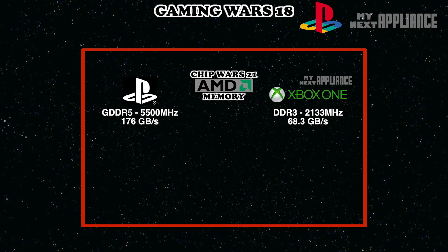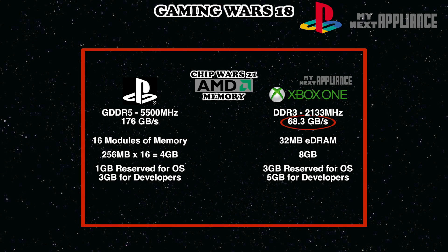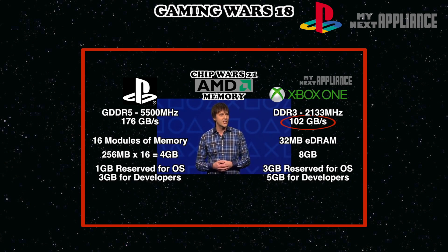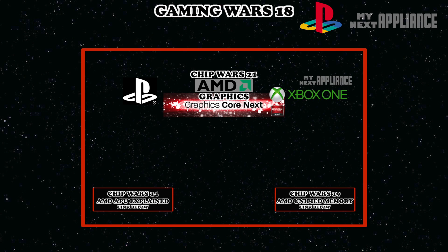The benefits will be larger, more detailed worlds, more realistic lighting models, more complex physics and particle effects, higher resolutions, higher frame rates, and larger multiplayer matches, among other things. Sony also confirmed the power behind the AMD APU. By making a smart bet on higher bandwidth GDDR5, the PS4 will have more compute units than the Xbox One this time around.